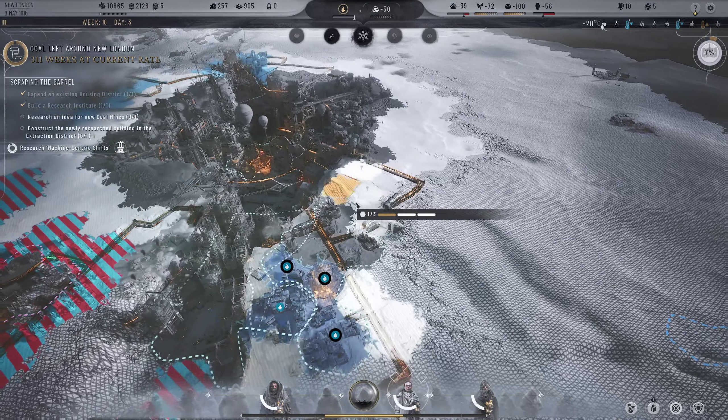The housing problem is because we brought those people in. Let's get another research institute just to speed things up slightly - doesn't put too much strain on workers. We can also increase our logistics hub. Let's expand this out a little further and build another research place - making this even more dense to make sure we've got definitely enough housing. Worst case we can ask the Faith Keepers for a small loan.